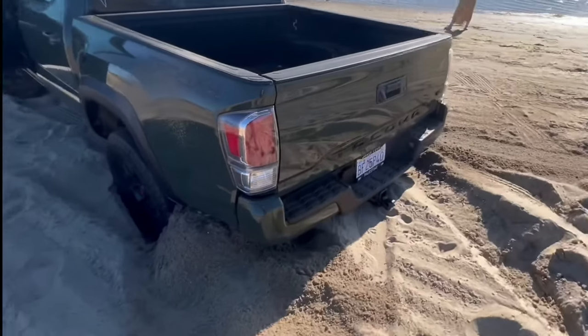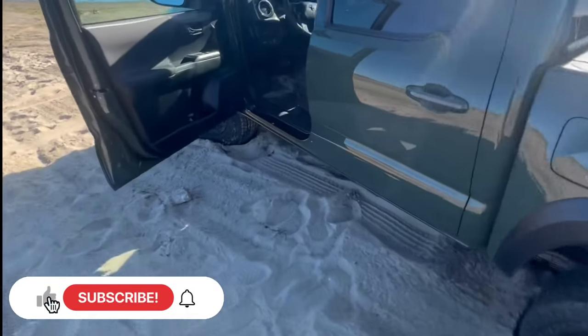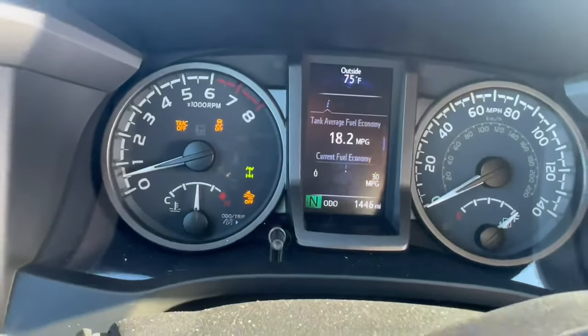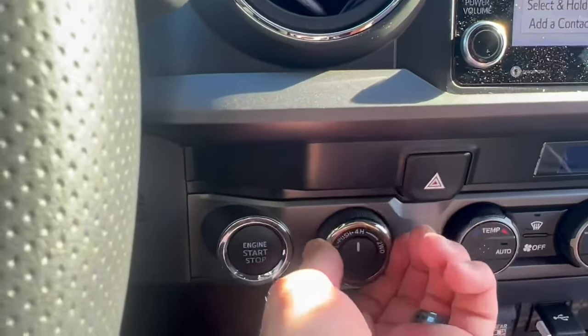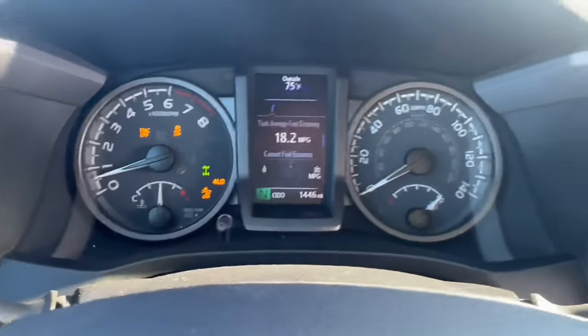Now it is time to engage Crawl Control. So let's hop in the truck. Just got it in four high, and now I'm going to get it pushed down and turn it to four low. Now four low is engaged.